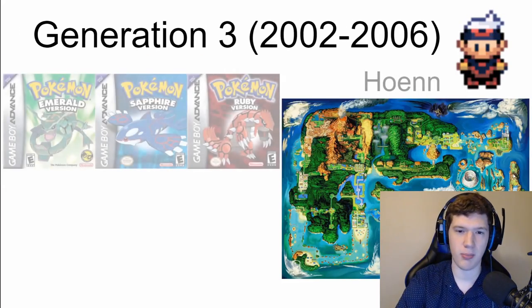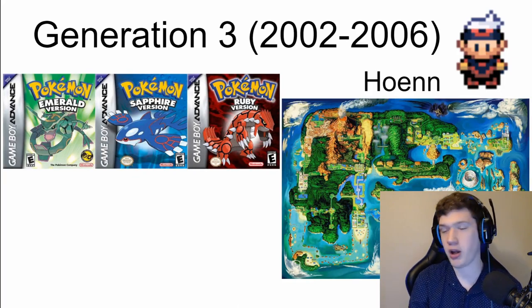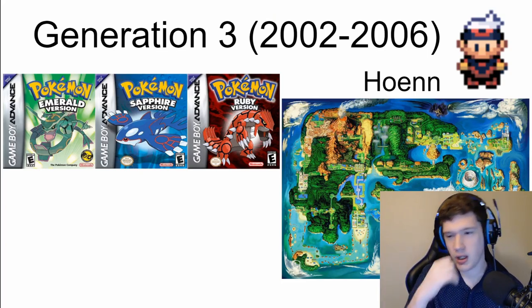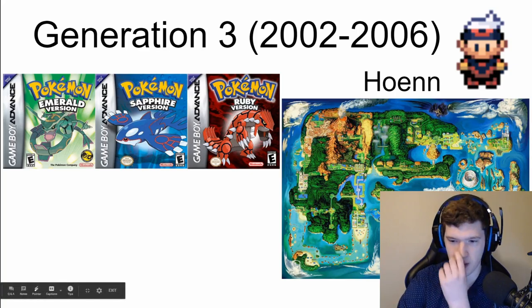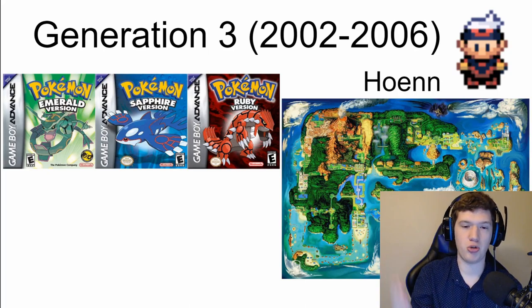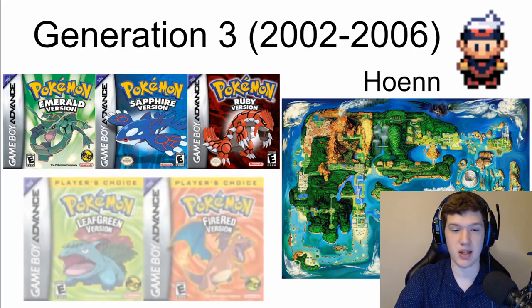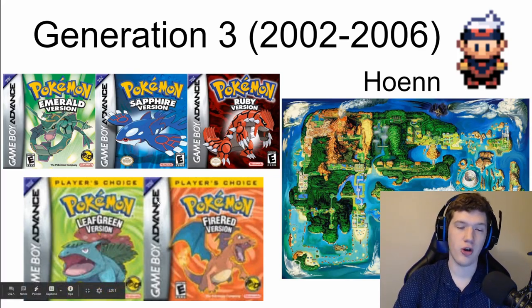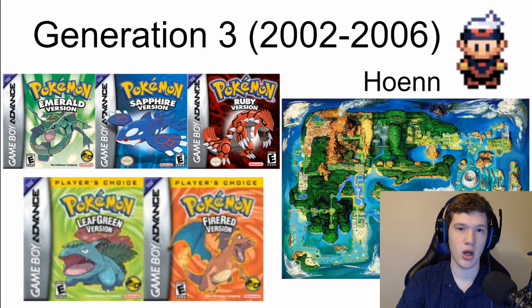Moving on to Generation 3, which ran from 2002 to 2006. We are in the Hoenn region — a more tropical region with lots of water. You start in Little Root Town inside the dense forest of Hoenn. The version exclusives are Ruby and Sapphire, with Emerald as the remastered version. A special thing about Generation 3 is that between Ruby, Sapphire, and Emerald, there were also remakes of the Generation 1 games — FireRed and LeafGreen, which are remakes of Red and Blue — so we revisit Kanto with updated Gen 3 graphics.